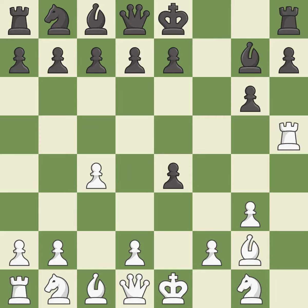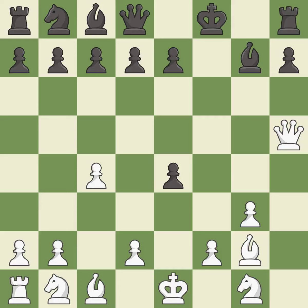This activates a rook by developing it off of its starting square — it is best. Takes back, it is best. Recaptures — it is excellent. This steps away from the checking queen; it is forced. This threatens to fork pieces — it is a mistake.